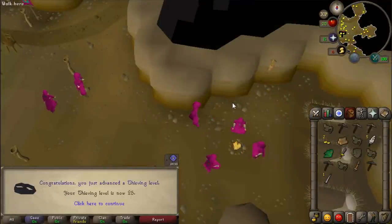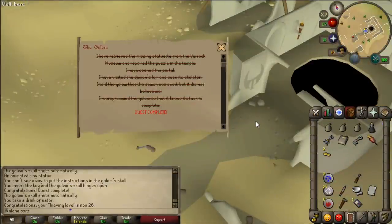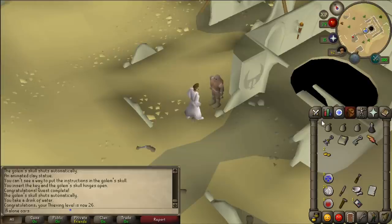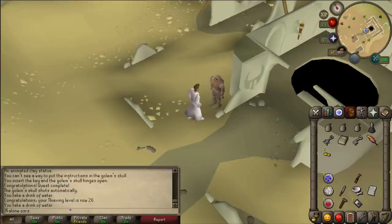I didn't get another easy clue scroll, but I did hit 25 thieving and now have all the requirements for the Golem quest. That's the Golem quest completed - I accidentally clicked away on the quest screen but I got 1k crafting and 1k thieving XP, and leveled to 26 thieving. Now I want to do Shadow of the Storm - I have all the requirements, but it says you need to be able to kill a level 100 demon and I'm not sure how that compares to the Demon Slayer quest.